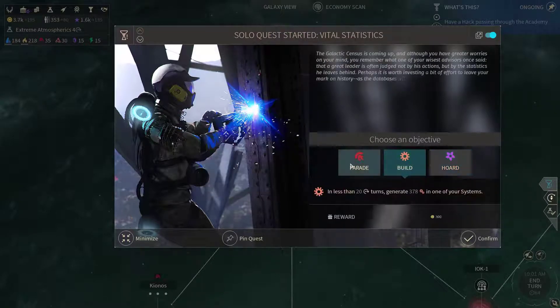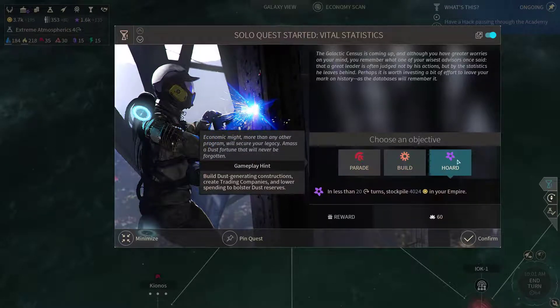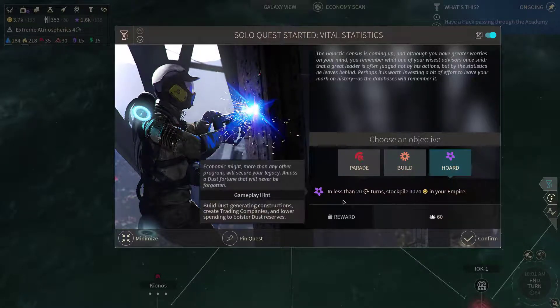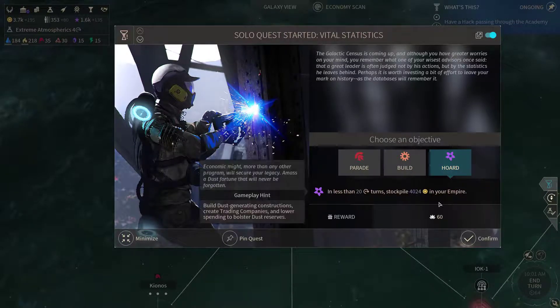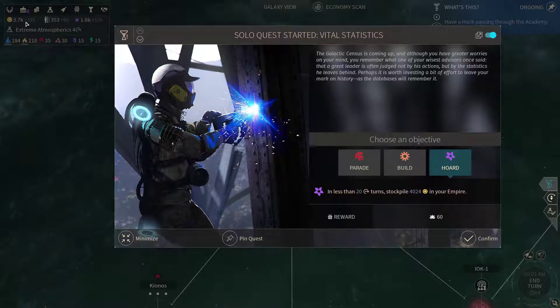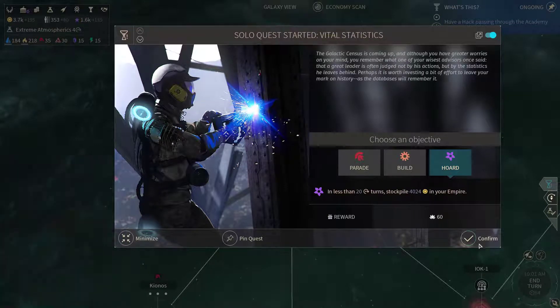Now we could pick either of these. I'm gonna go for hoarding simply because it's a pacifist-related objective, and we're gonna get that in two turns if nothing happens. And we're gonna get some added instances out of it.